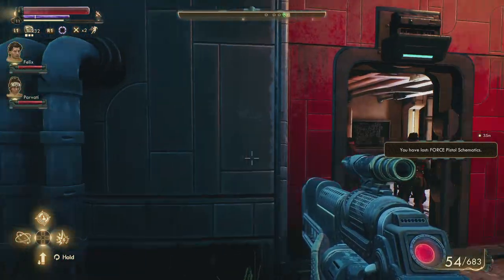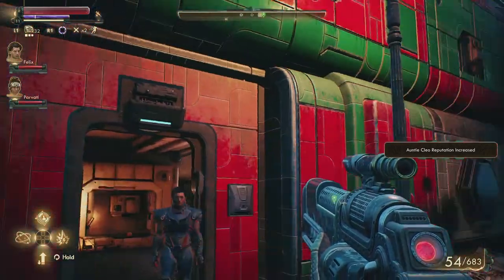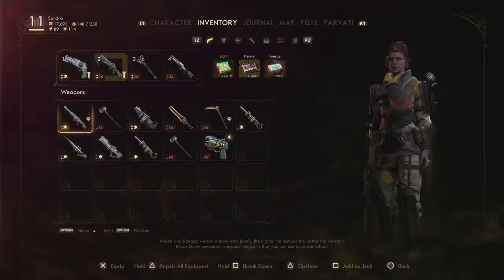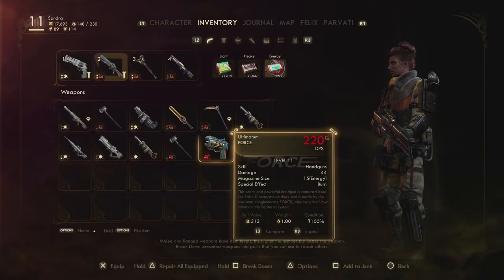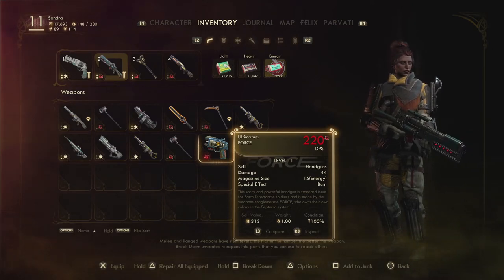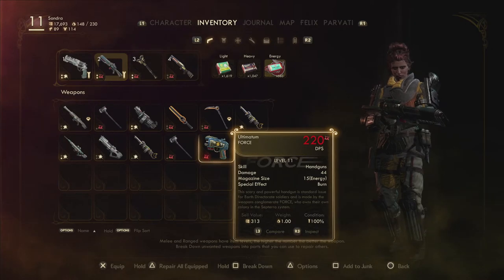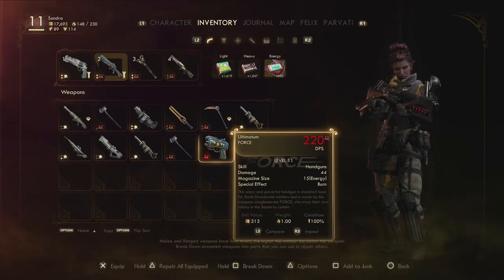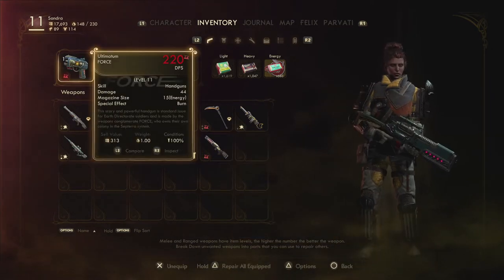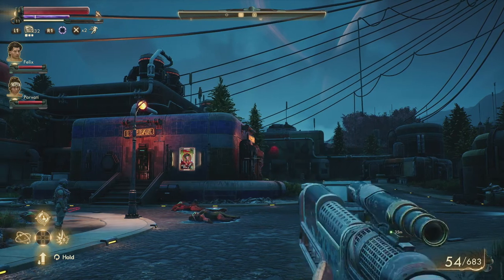The reputation goes up again — yay! I have no idea what effect that has, but yay. Oh there it is — the Ultimatum! This scary and powerful handgun is standard issue for Earth Directorate soldiers and is made by the weapons conglomerate Force, who owns their own colony in the Septera system. This looks like a cool little gun.